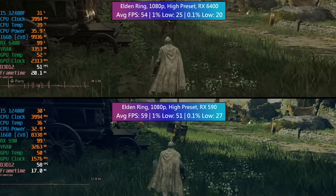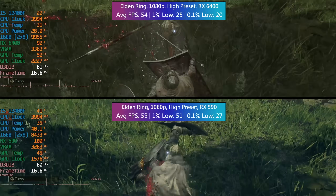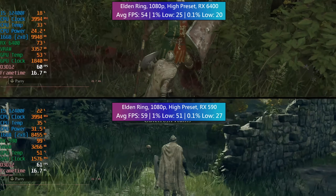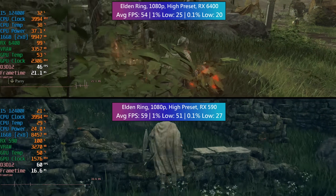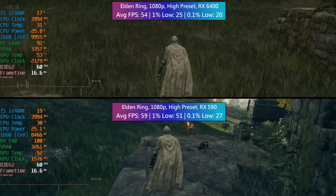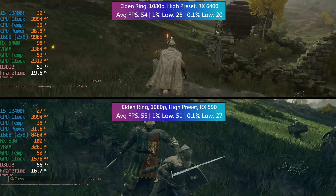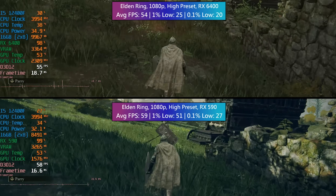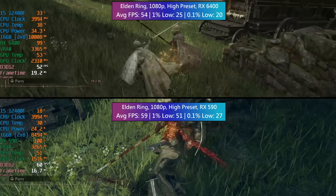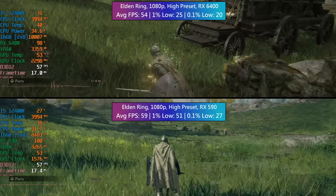In Elden Ring, neither card could hit the default 60fps cap. Both the 6400 and RX 590 fell short at the high settings, but both still did a decent job with just a handful of frames in it on average. The real story is with the percentile lows — the 8GB 590 will give you a smoother and more consistent overall experience. The 6400 can do better at lower settings, but so can the 590, and for the same amount of money here in the UK, the older card will allow you to get more from your games.